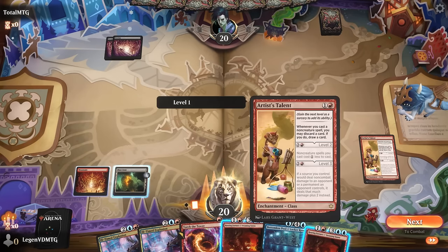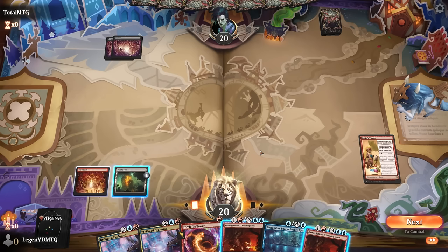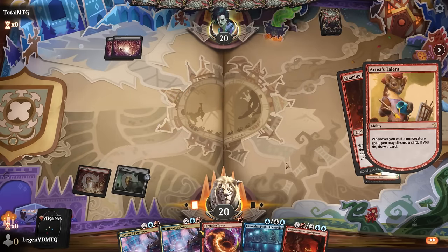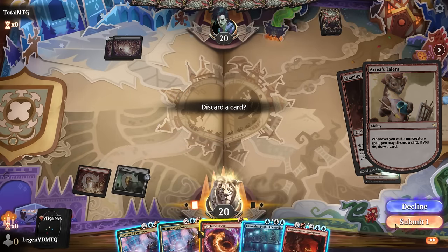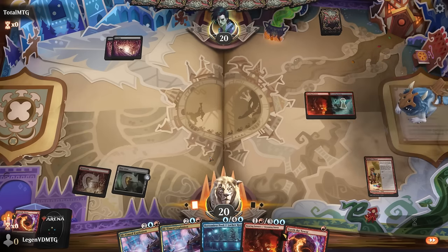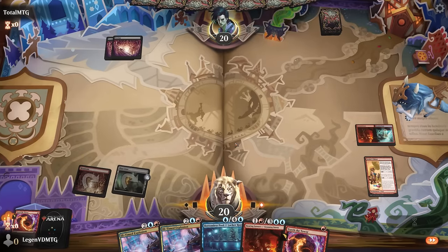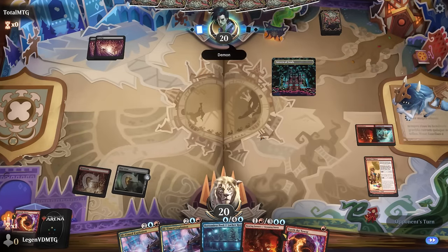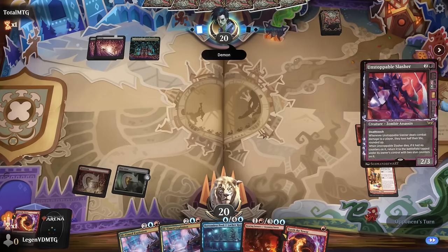Opponent did not play a creature and we didn't draw a land — a little awkward. I could play the Furnace to draw, and that's actually a consideration. Let's go for it — I want to try and hit my land drop for turn. Torture Tower can maybe go find another one. At least we have an unlocked room in play to eventually get our eight unlocked rooms to win the game.